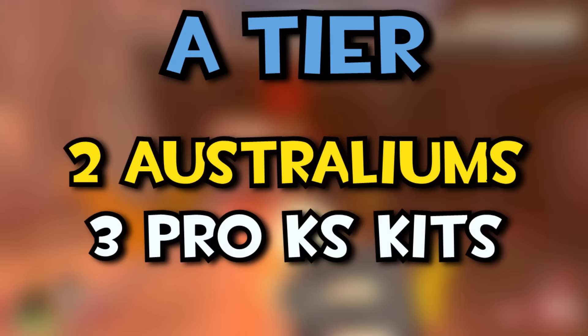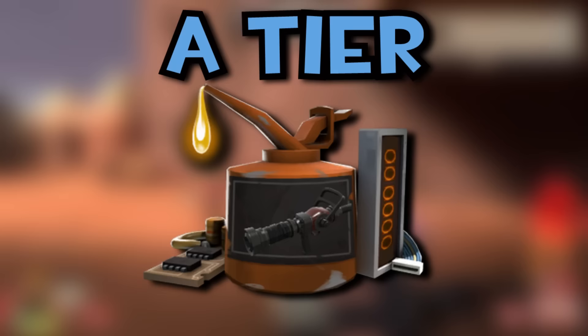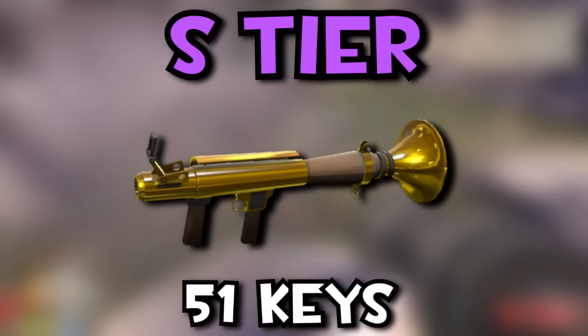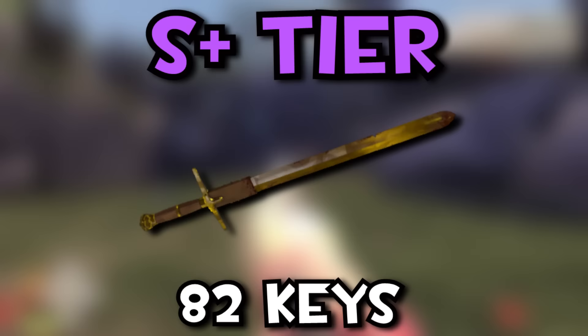For the high tier drops of A tier, we have two Australiums and three killstreak kits. For the Aussies, we have the Sniper Rifle at 33 keys and the Wrench around 37 keys. For the killstreak kits, we have the Scatter Gun at 31 keys, the Rocket Launcher at 33 keys, and the most expensive killstreak kit in the game — the Medigun at 36 keys. And now moving on to the tippy top of the list, S tier: the four best Australiums in the game. Those being the Scatter Gun at 48 keys, the Rocket Launcher at 51 keys, the Medigun around 56 keys, and the Eyelander at 82 keys. You may as well put the Eyelander in its own S+ tier because of how much more valuable it is than the others due to its apparently lower drop rate.